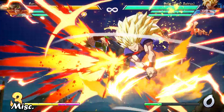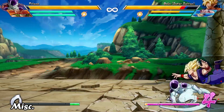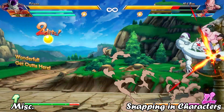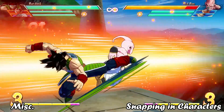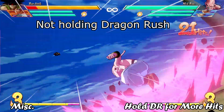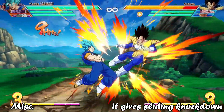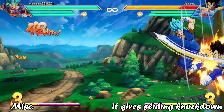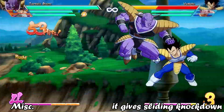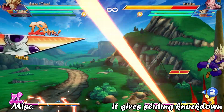Dragonrush is often used to snap in characters before they can recover blue health, while taking away defensive options — that's a big topic we'll cover in a future video. Holding Dragonrush gives you more hits, more meter, and more damage, so be sure to get every bit you can. Dragonrush in combos always gives a sliding knockdown, which is especially useful for characters that can't get a good knockdown or combo into super otherwise. Some team synergies allow you to use Dragonrush to get a sliding knockdown even when your smash isn't available.